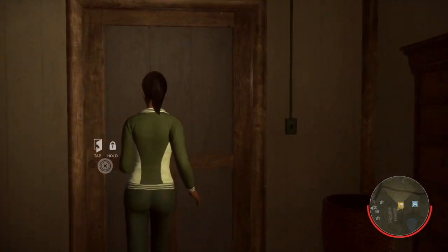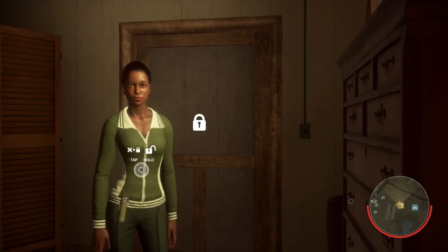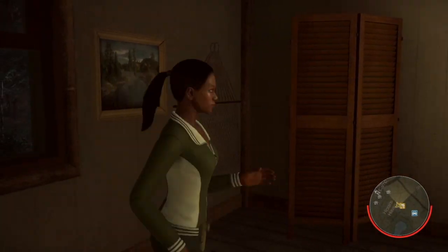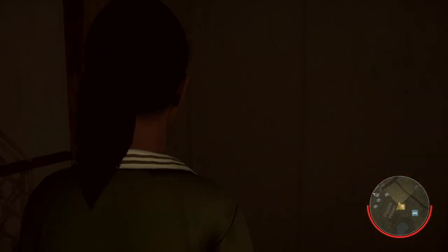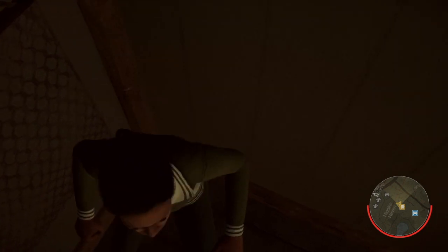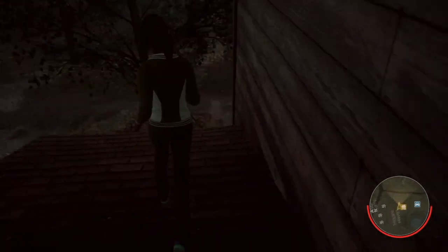You can access the corridor through this room or the closet next to it. First and foremost, you'll be locking this door, then opening this window to make it look less suspicious — just in case Jason runs through that door. If the door is locked and the window is closed it looks suspicious. Then you'll go into this corner, angling yourself so your back is facing the corner, and just keep crouching repeatedly until you go through the wall.